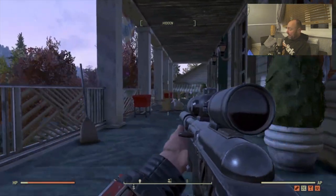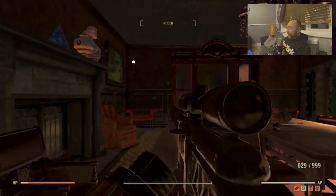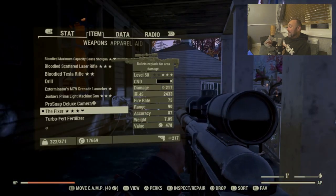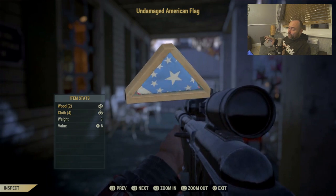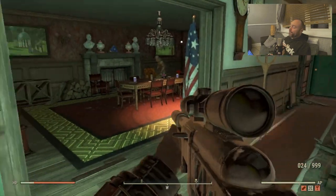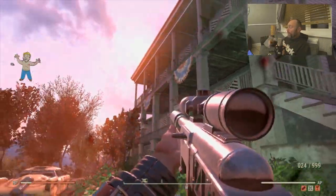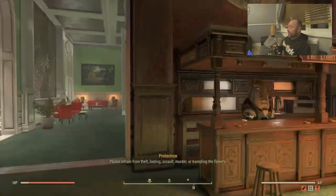This is another very good location. Once upon a time this was the only place you could get it, but now it also spawns in the overseer's house — that is the undamaged tri-fold American flag. There's also the umbrella and the umbrella stand here. It spawned in that time. Don't forget — all these items you can go back and collect in 48 hours. They will spawn back in again and you can keep getting them.